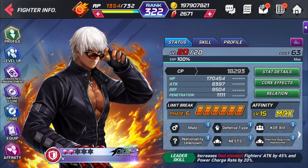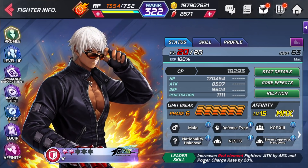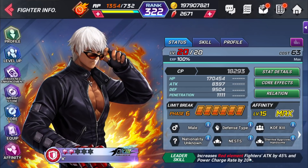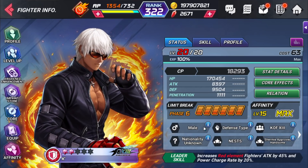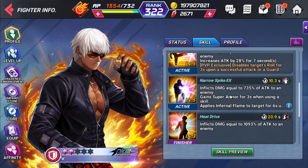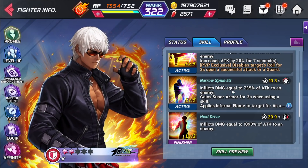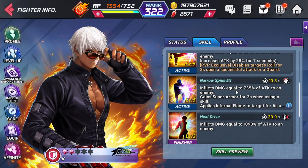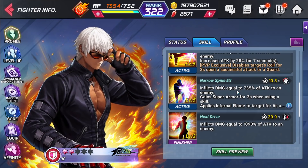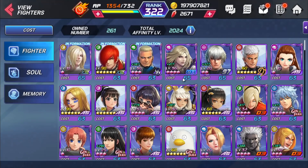K is an excellent character for your red defensive team. He has an amazing leadership that increases red element fighters' attack by 45% and power charge rate by 20%, so the whole team gets pg gain — very important. He does have a grab skill on his third skill but can still prove very useful against elemental typhoon. He has a long animation on his ultimate, deals a lot of burn damage, and is great in reviving hell's dungeon. He's a must-have for your red defensive team.